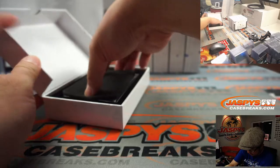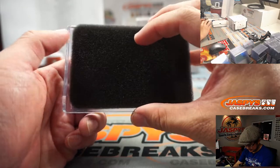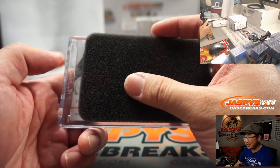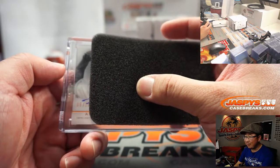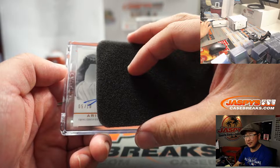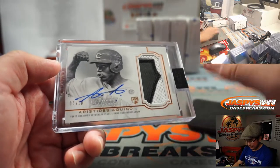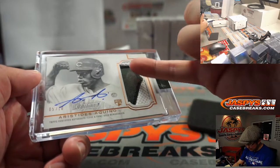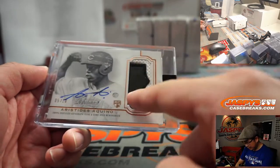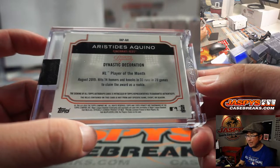Good luck, everybody. Usually there's a piece of sponge right here. First one out of the gate — can anyone try to guess by the little clues that are emerging here? Five out of 10. I think I know what it is — that's got to be Aristides Aquino. Nice, you got a three-color patch. Is that from Memorial Day where they do the military style with the olive, the black trim, on the white jersey? It looks pretty cool. Five out of 10, nice on-card autograph. NL Player of the Month in August 2019 — he was raking.